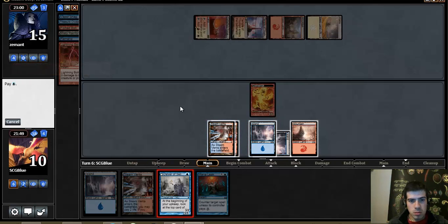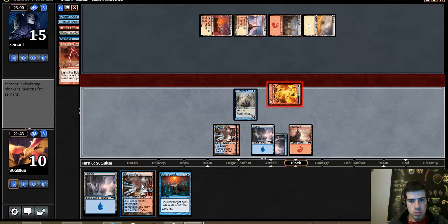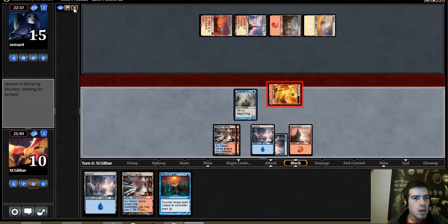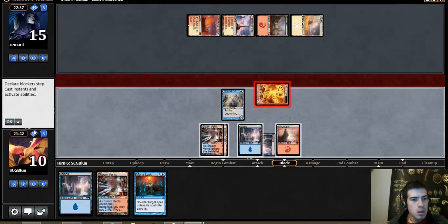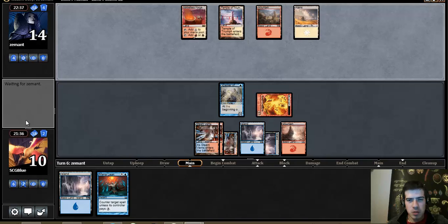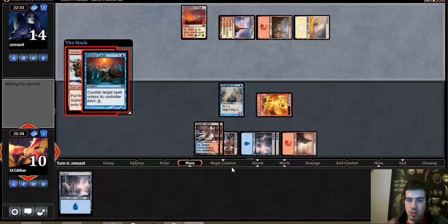That was a good draw. It's actually a very interesting matchup despite it being standard versus modern, because Hordling Outburst is so good against me. I don't need to look at my graveyard right now — this is awesome. This new interface is excellent. I believe I'm out of things to fetch with my blue fetches though.